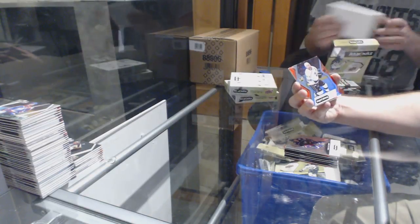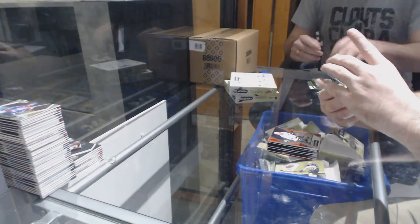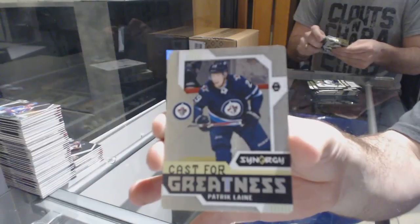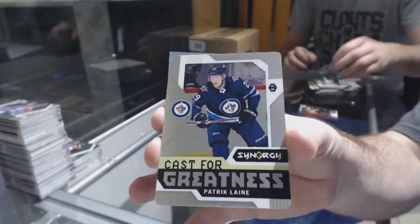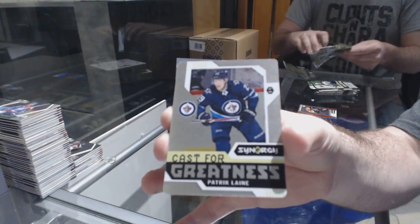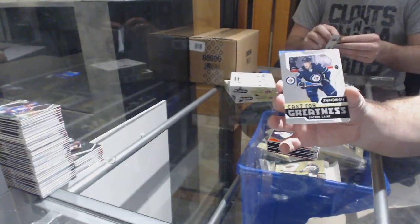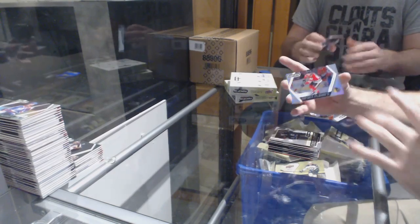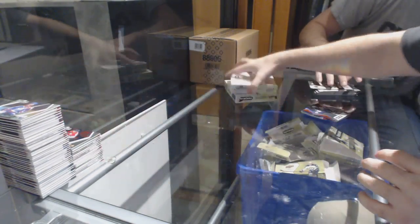We've got a Jeff Carter for the LA Kings and a cast for greatness for the Winnipeg Jets — Patrick Laine! Cast for greatness, Patrick Laine. Those are metal — pure metal. And impact players of Patrick Kane for the Chicago Blackhawks.